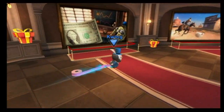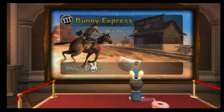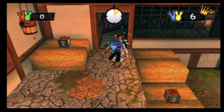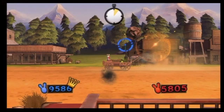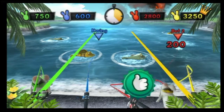Rabbids fans will notice a similar layout to Raving Rabbids 2 with the trip feature. Instead of opting for a variety of waggle-based mini-games, Ubisoft has changed the way mini-games are played. In certain wings of the museum, players will need to bounce, shoot, fly, race against the clock, and do some fishing to complete the games.